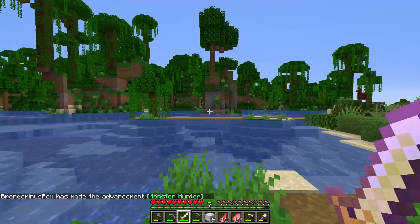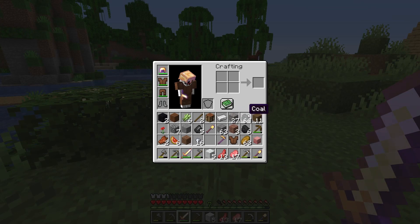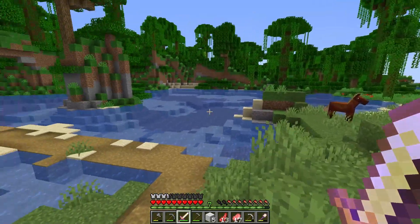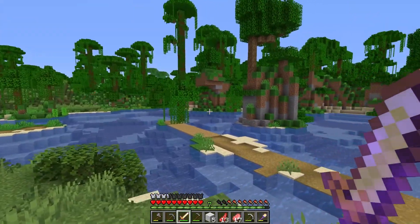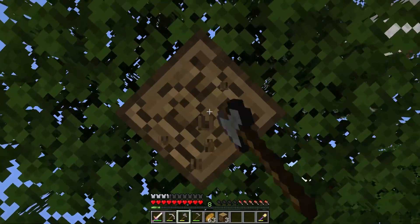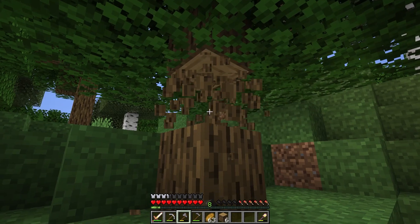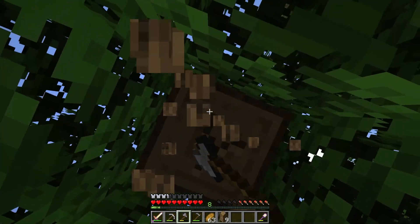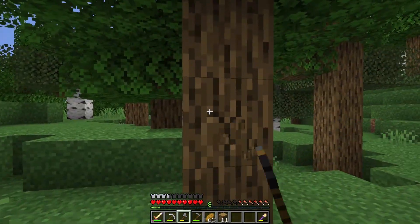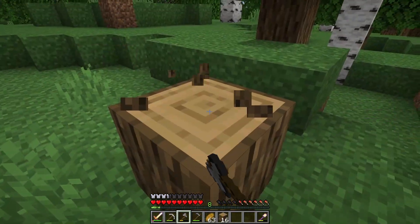I think I want to build in the jungle for my first house. I got 27 iron and a stack of coal — not a bad little cave there. I'm just getting some of each wood type so I can mess around with the materials I want to use when building my house. I'm going to get some oak, some birch wood. I think there's a dark oak forest over there, so I'm going to gather about a stack of each.